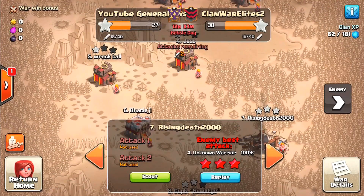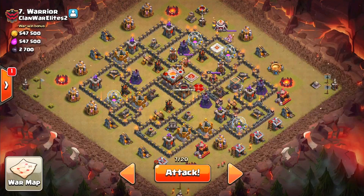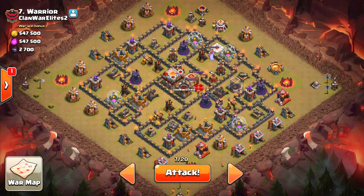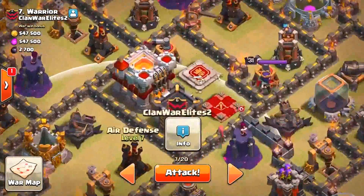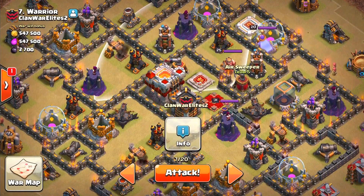I am number seven myself — I sadly got three-starred there by the number four player, but that's absolutely fine. Hopefully we can three-star him. Now Lou, if you're watching this — I know you recommended another attack strategy besides lava loon, I tried it out so many times in multiplayer and only got one star, so I'm still testing strategies. This guy has a double cannon, but we're going to come in from the bottom of the base, because both air sweepers are pointing toward the left-hand side.